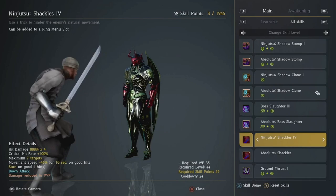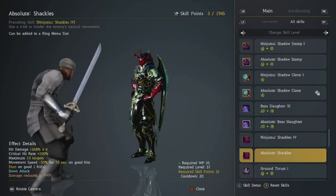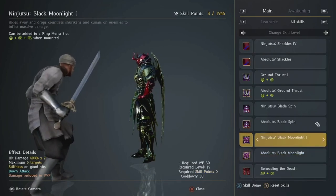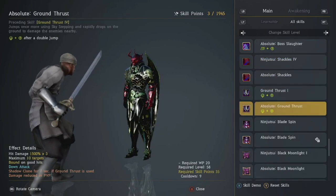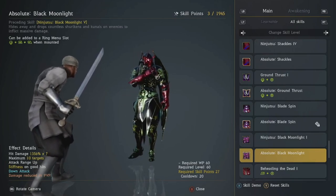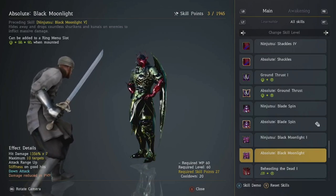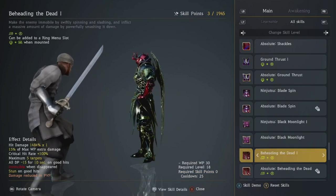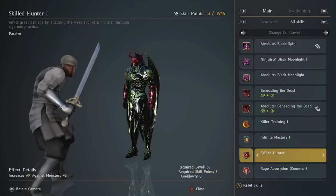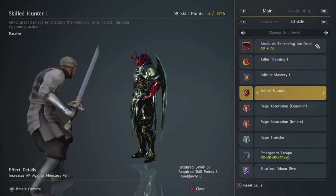Ninja Shackles — get to Tier 4 so you can unlock your Rabam later on. Around the time you're doing Drastic Measure and other things, maybe come back and Absolute this then. Bladespin — one of your most important skills, Absolute that as soon as possible. Moonlight — around the same time you come back to do your Shackles, think about Absoluting Moonlight. It's a decent catch but you can't use it too much — you throw it in every now and again when your opponent isn't expecting it because it's very punishable and locks you in an unprotected animation. Beheading the Dead — bread and butter, Absolute as soon as possible. Max out all your Killer Trainings, Mastery, and Skilled Hunter as well — that is high priority.